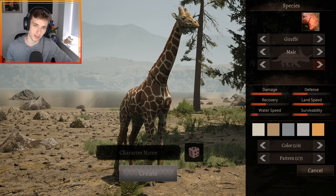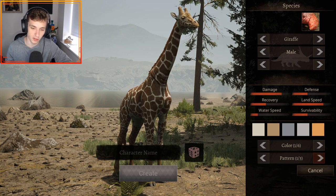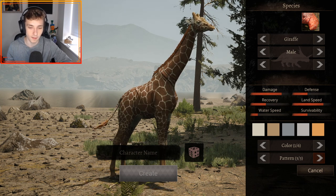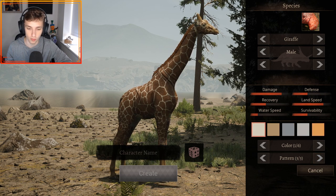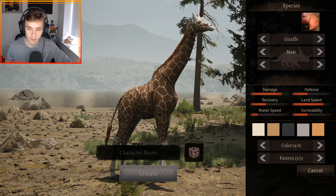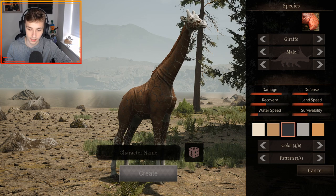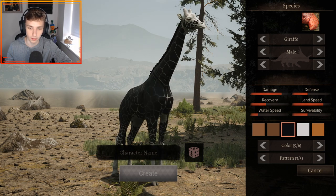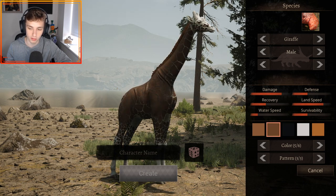It doesn't have any separate species just yet, but it does have some patterns. Pattern one is this, pattern two is more faded, and pattern three has less area in between — white blotches. You can also change the color of the giraffe; you can make the top bit black or white rather than the light default color. You can make it look very interesting and unique — like a black giraffe, an albino giraffe, or a fully black giraffe, which is pretty cool.